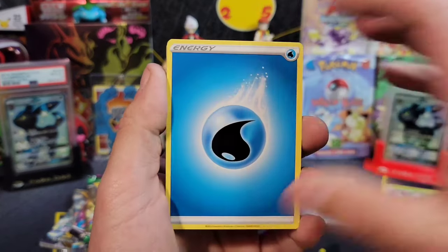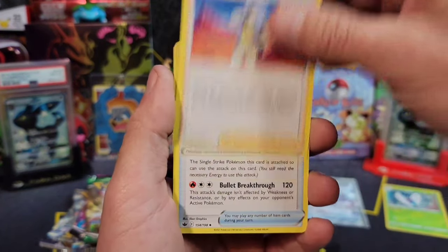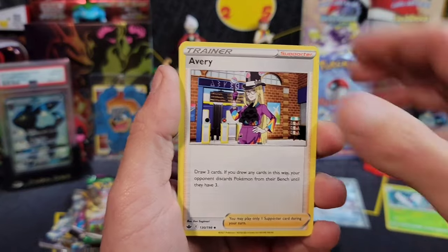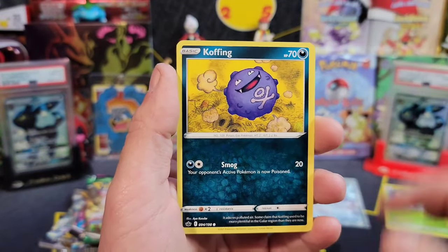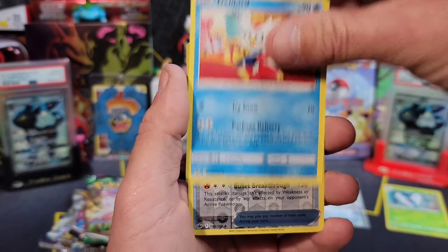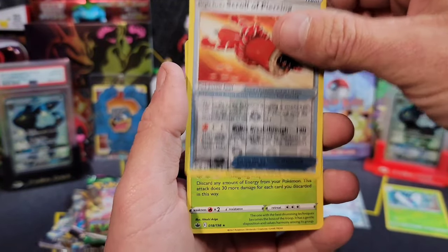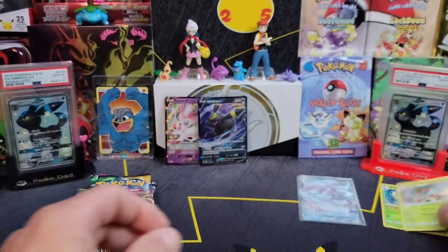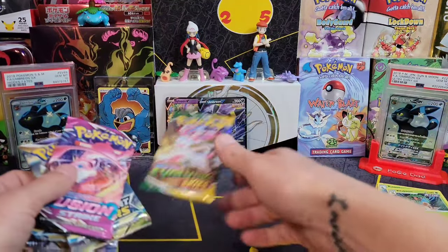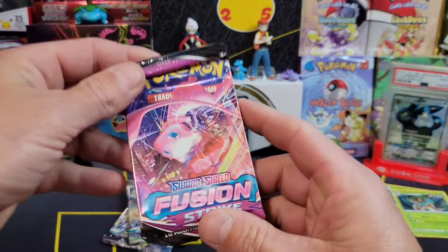Chilling Reign baby - I would really love to pull that shiny Snorlax. I don't think I've actually pulled any of the golden shinies from this set - it's so sad. Here we go - Gastly, Koffing, Delibird, Scrafty, and a Regibooom holo. We'll stick that in the holo pile.